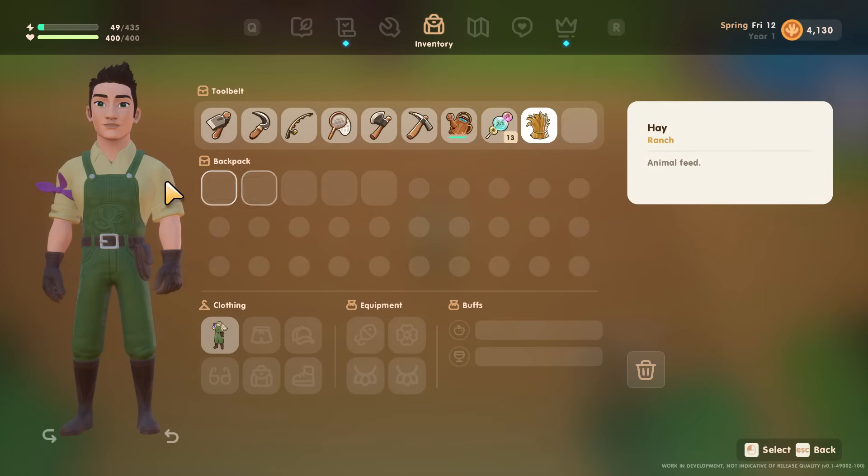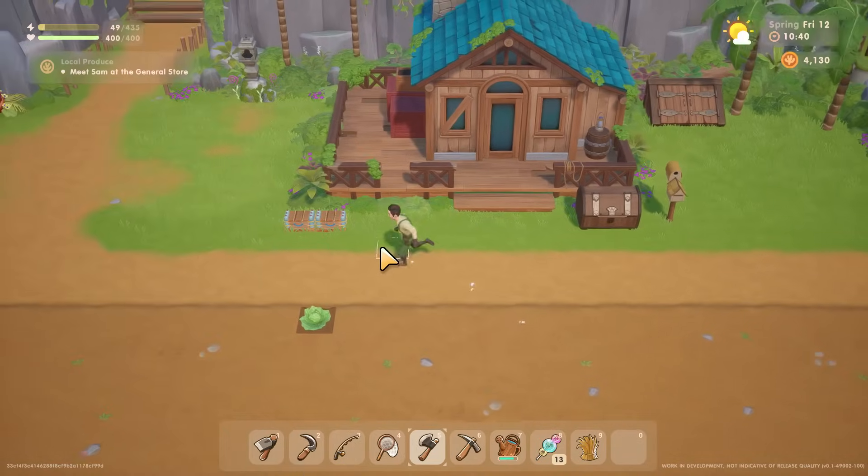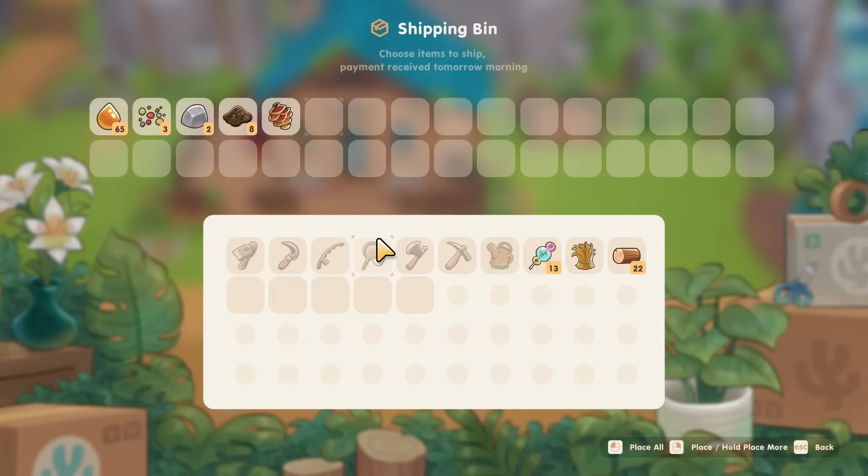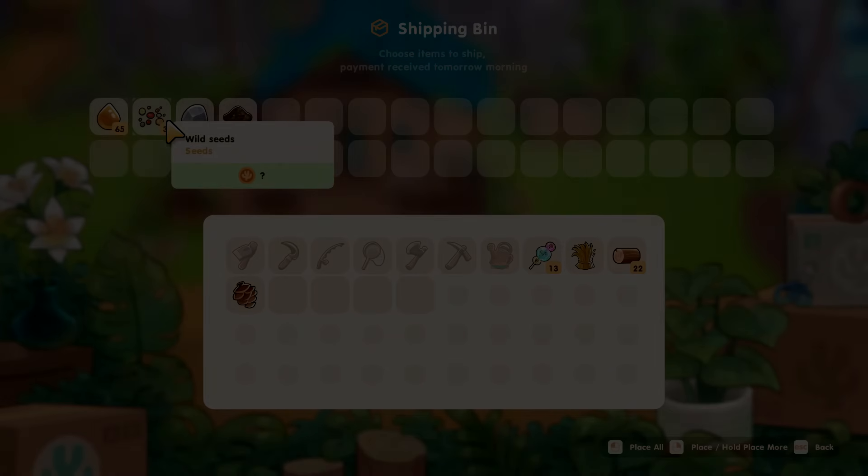The shipping bin basically acts as one big storage chest. The only difference is that at the end of the day, anything left inside will be sold. So if you use this tip, make sure to take out any items you wish to keep before going to sleep.